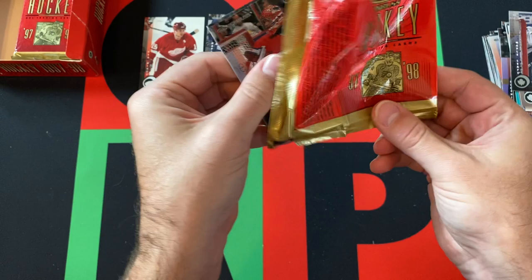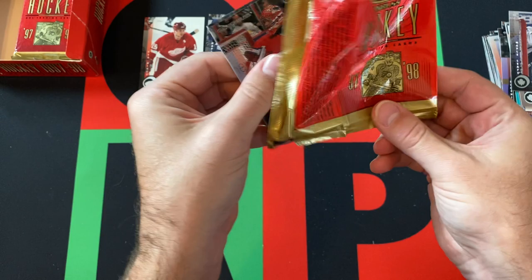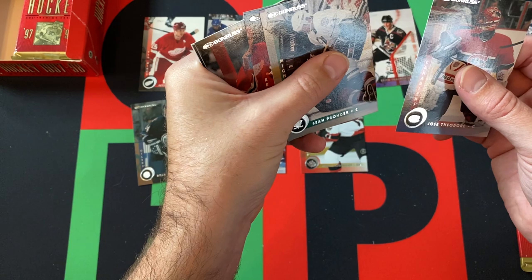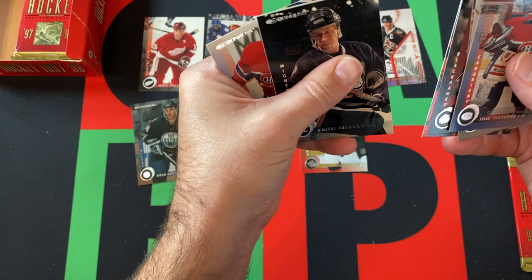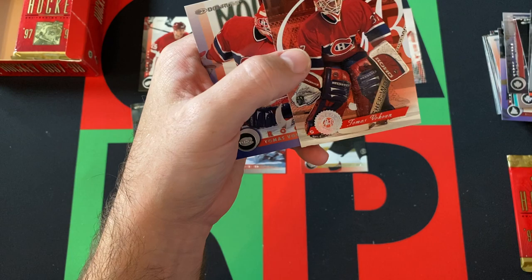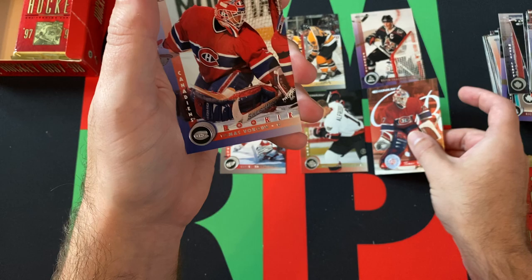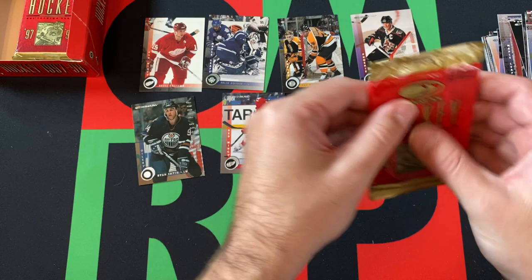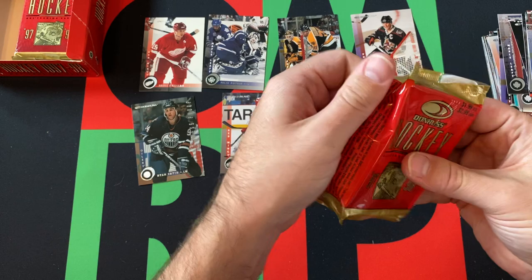Next pack. Starting things off with Jose Teodor, Sergei Fedorov, then we got Daniel Alverson, Sean Pronger — when are these related to Chris Pronger? I don't know — Valerie Konstantinov, Tony Amante, Ray Shepard, Dmitry Mironov, and then we got something different: Thomas Vokun, one of ten, Rated Rookies — some sort of insert set. And then Thomas Vokun rookie card. He had a pretty decent career, probably the best rookie out of the set, the only name I've really recognized so far.